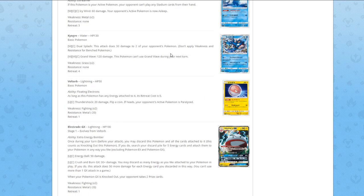Voltorb is next. Ability Floating Electrons — as long as this Pokémon has any energy attached, retreat cost is zero. For Lightning/Colorless, Thundershock does 20 damage, flip a coin, if heads your opponent's Pokémon is now paralyzed. It's bad.